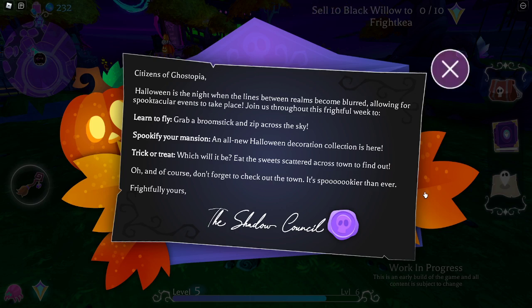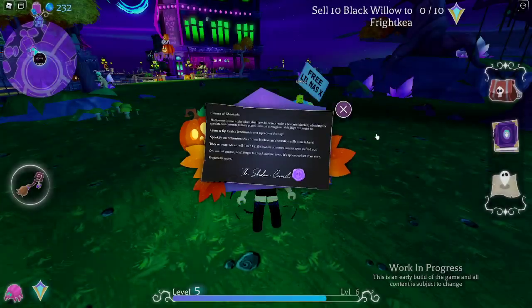Citizens of Ghostopia: Halloween is the night when the lines between realms become blurred, allowing for a spooktacular event to take place. Join us throughout this frightful week to learn to fly — grab a broomstick and zip across the sky. Spookify your mansion — an all-new Halloween decoration collection is here. Trick or treat, which will it be? Eat the sweets scattered across town to find out. Oh, and of course, don't forget to check out the town — it's spookier than ever. Frightfully yours, the shadow council.